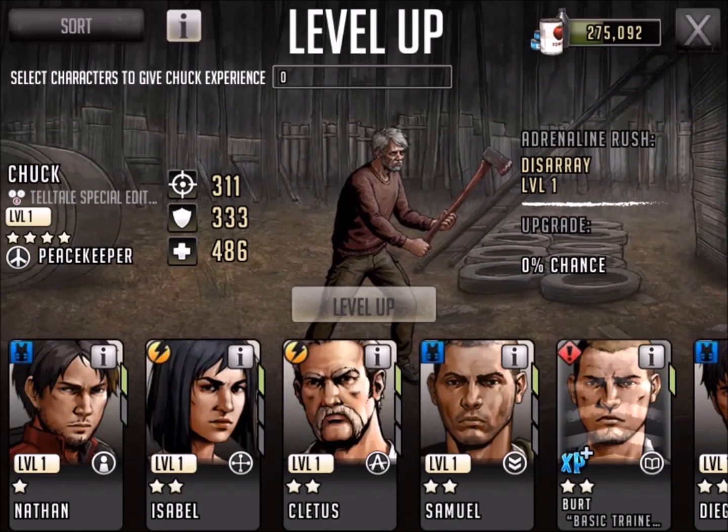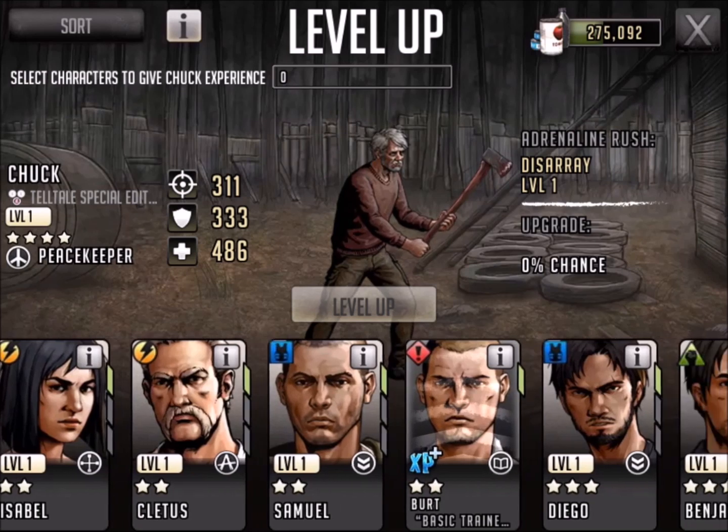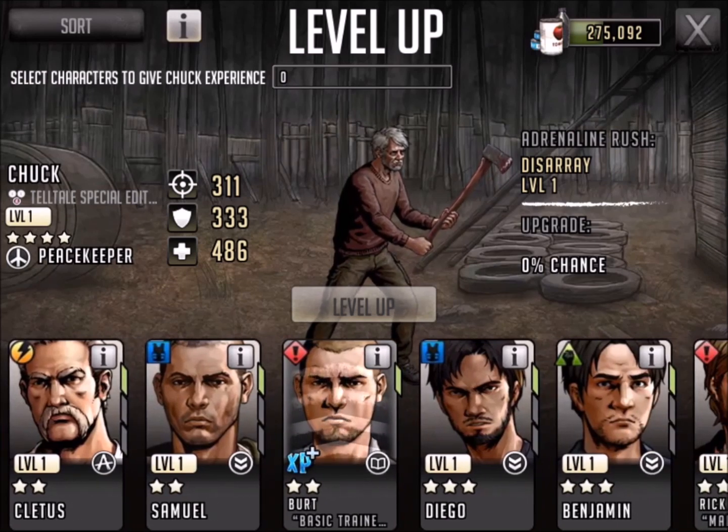The first two missions are red and blue, so bank on it - it's going to be heavy melee. If you don't have a good melee team, you better start working on leveling up right now.